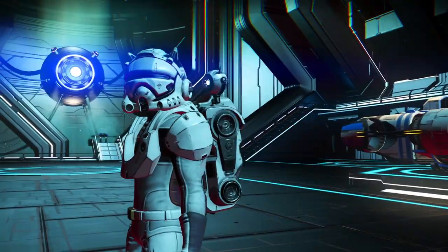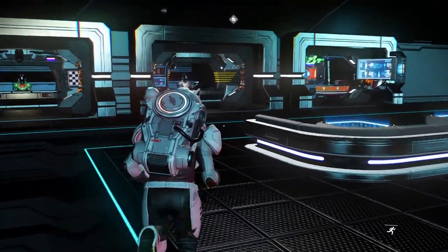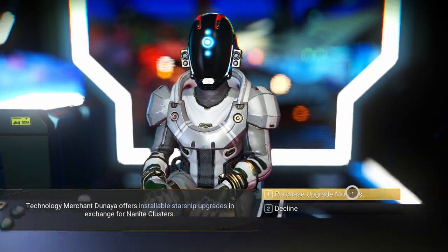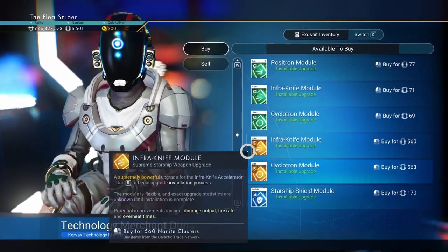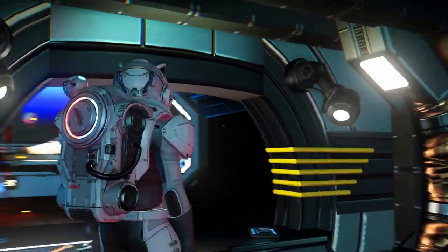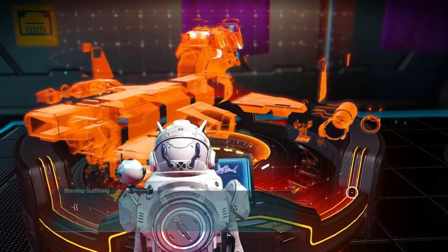Let's say you purchase a new ship and you want to upgrade it. I'm going to show you how to get ship upgrades quickly and efficiently. Instead of going over to the vendor and purchasing upgrade modules with nanites — you can do that, this guy does your starship upgrades and has some nice S-class modules — you can also just throw units at the problem: purchase ships and then scrap them at the terminal.